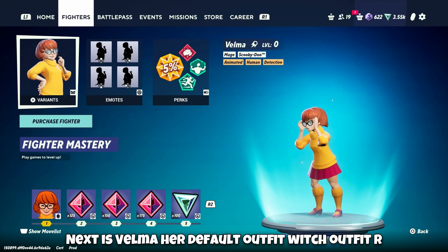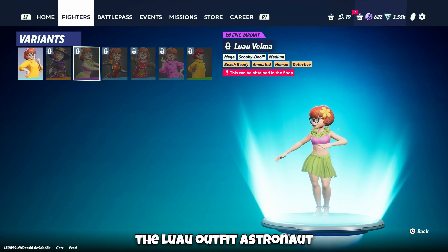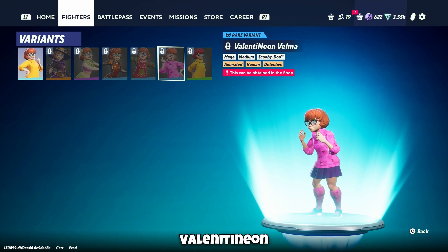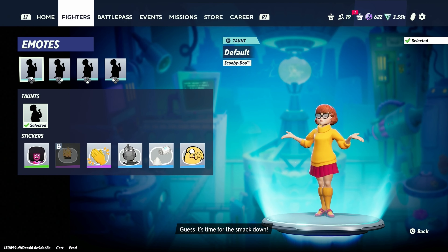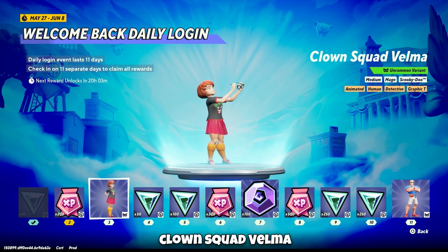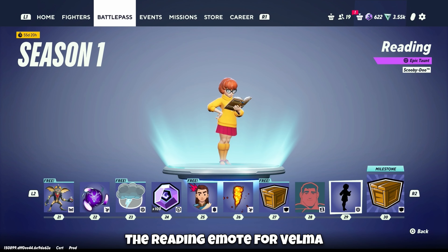Next is Velma. Her default outfit, Witch, Luau, Astronaut, Ugly Sweater, Valentine Neon, and Tooniverse. And her emote. Also the Intrepid Velma outfit, Clown Squad Velma, and the reading emote for Velma.